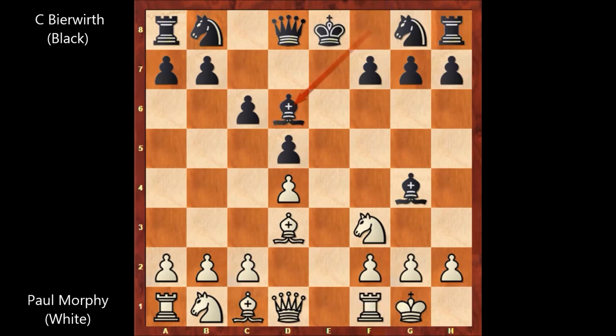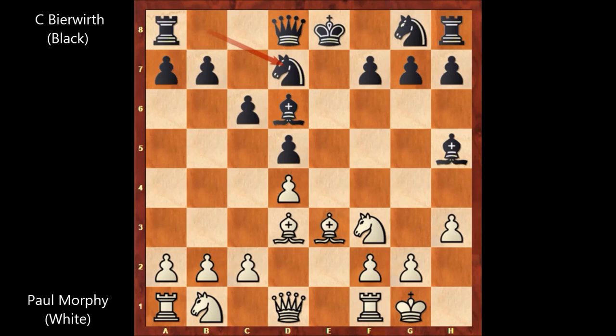Paul Morphy castled, bishop to d6, h3, bishop to h5, bishop to e3, knight to d7, rook to e1. Well, blocking the king with the knight.